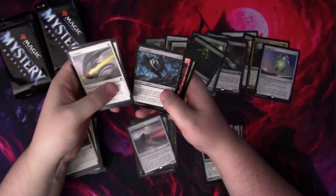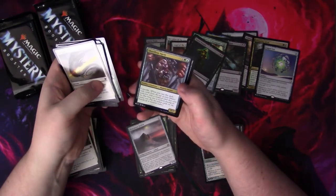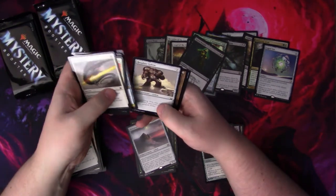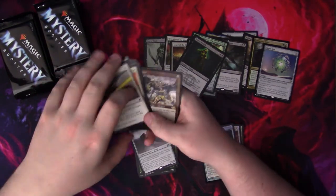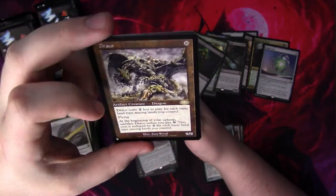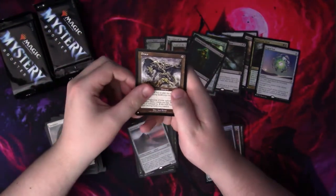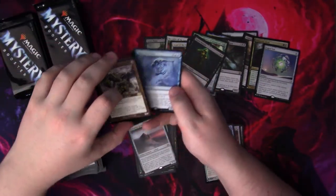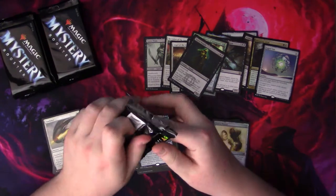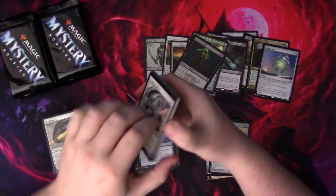Street Wraith — I'm gonna throw him there because he's over a buck. Shardless Agent — I want to say that is two bucks, but I'm not certain. Draco — that's a pretty cool old card. We are opening cards now, everybody. Draco. Gin of Wishes. And a Witch's Mirror. Let us keep pressing on, hoping for some spice here everybody.